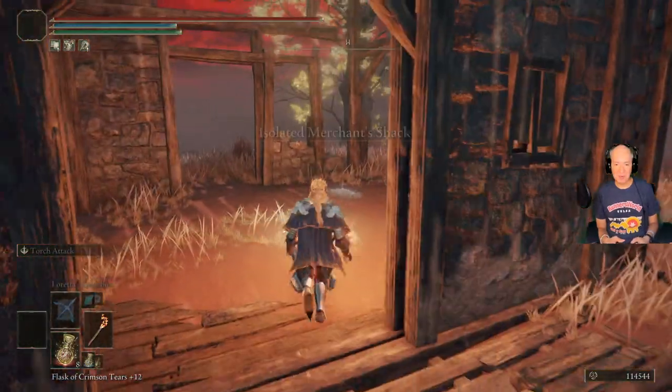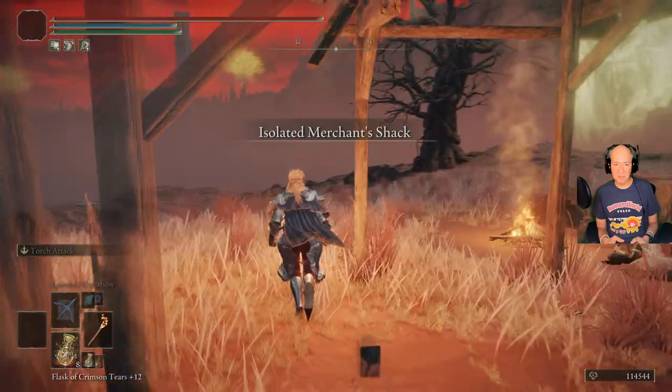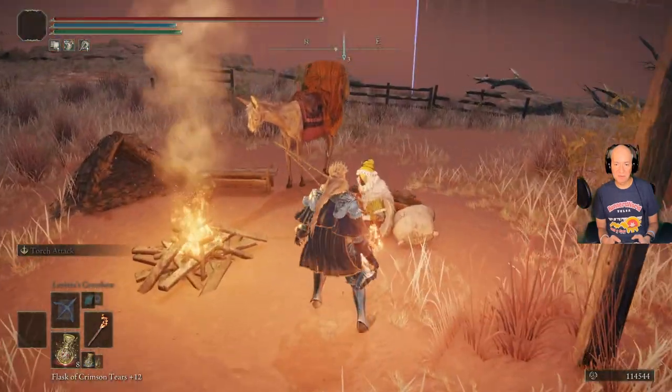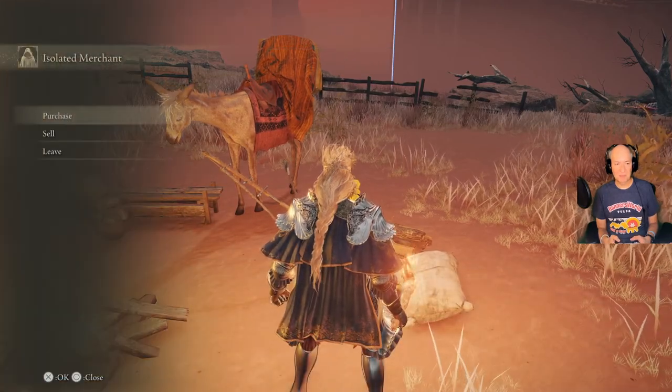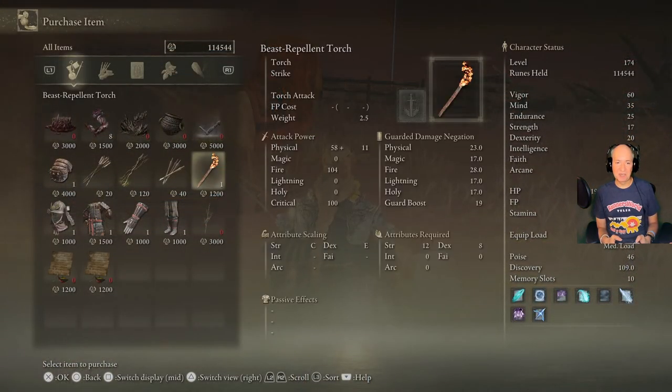Hop in here, grab the Site of Grace, come over here and talk to the merchant. You'll want to purchase the Beast Repellent Torch — it's only 1,200 runes, which is really cheap for something that's going to save your ass.